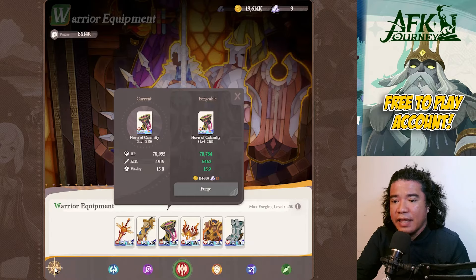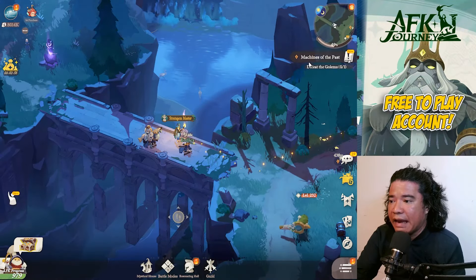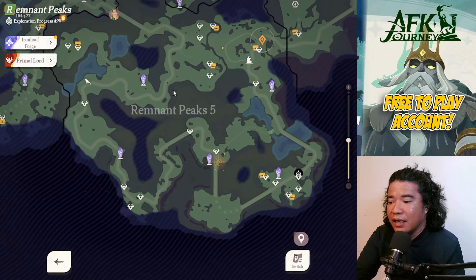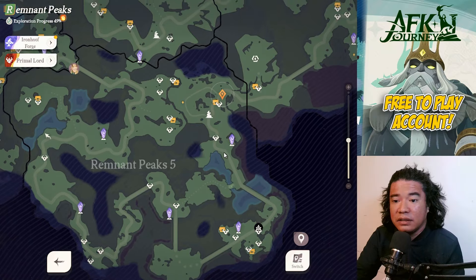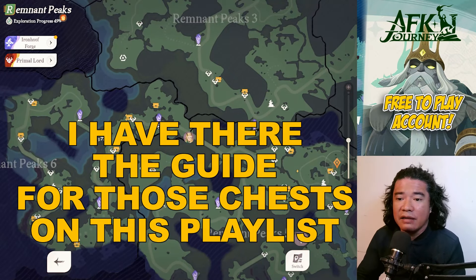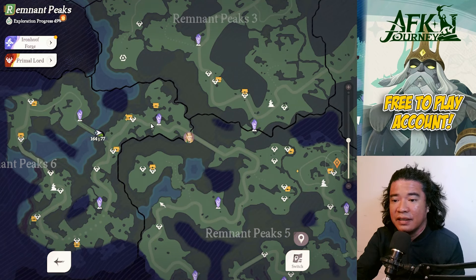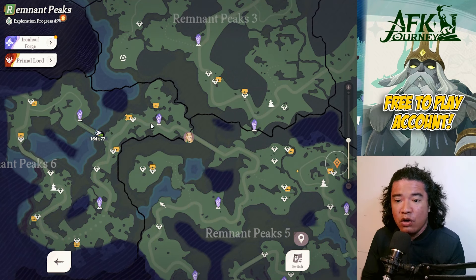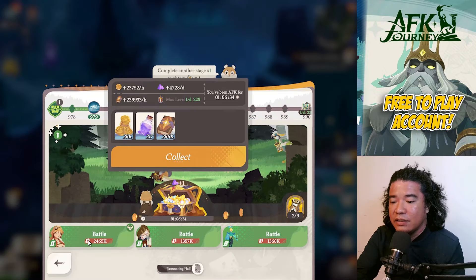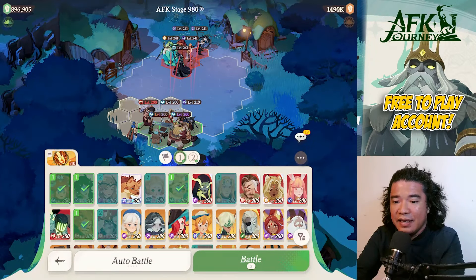I would suggest before entering stage 980, you must clear all the locked chests. As you can see, there are no locked chests here — these are yellow chests. Locked chests have a bigger image with a lock at the center, so you should clear those first in order to get those equipments. Anyway, let's challenge AFK stage 980.